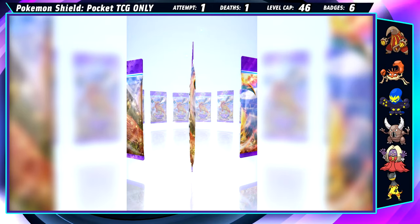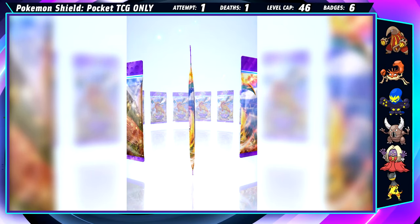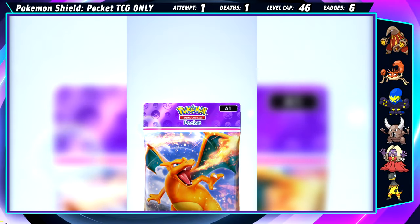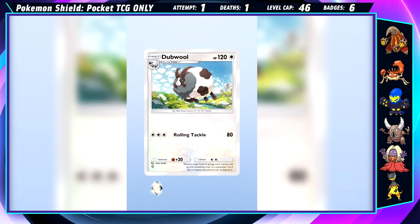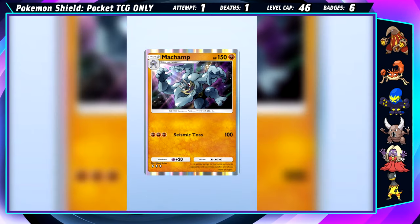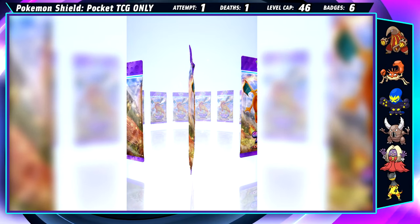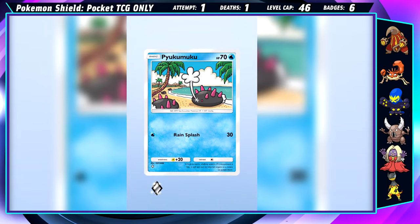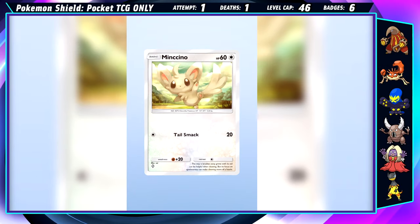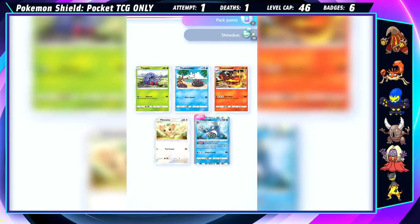Lately, while I've been opening the Mewtwo packs, I've been feeling like I've been getting too many duplicates and decided to give up on the Gardevoir dream, among others. I switch it up and begin opening Charizard packs. The first one is fine — Machamp and Tauros are the only real pulls — and in the next pack I finally find another bent one and pull Tangela, Pyukumuku, Centiskorch, and Poliwrath. We've got some bulk in the first two, and we do have Poliwag already.